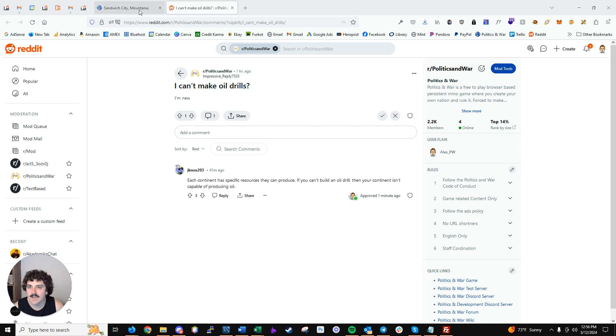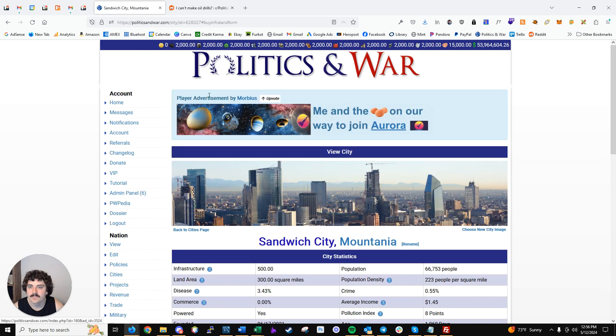In the game there are 11 resources. There's coal, oil, and uranium — these are all energy-producing resources and typically you use them to make power in your cities. Then there's lead, iron, and bauxite, which are raw resources you manufacture into refined resources: gasoline, munitions, steel, and aluminum. And then there's food, which you need to feed your people.